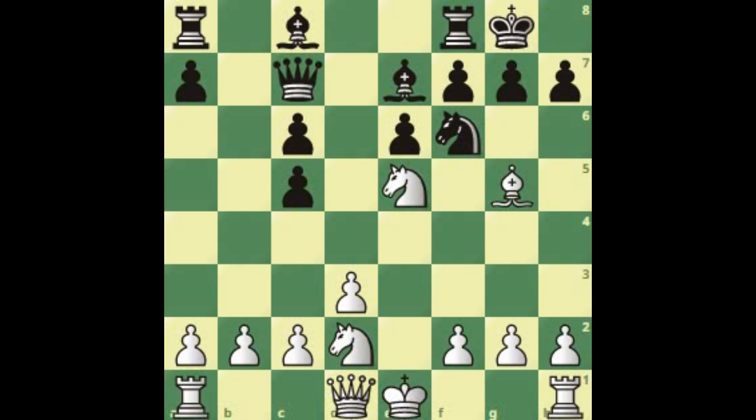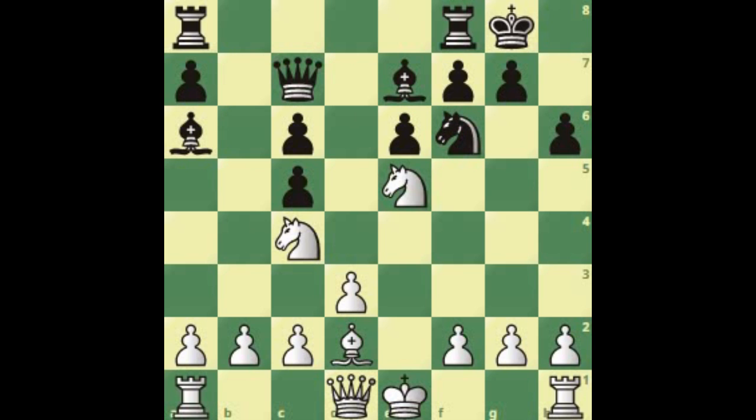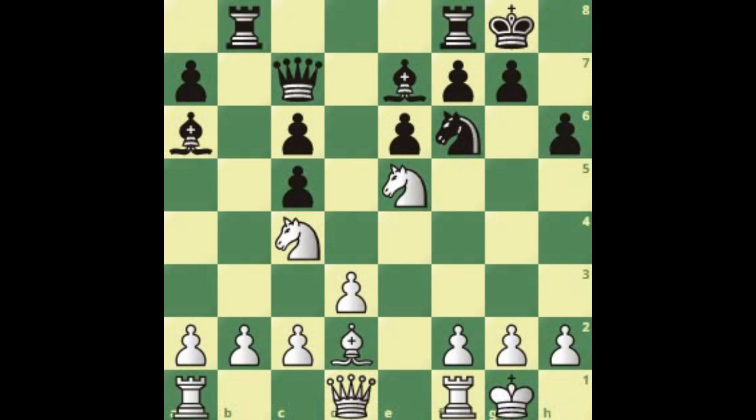After bishop e7, knight e5 attacks the pawn on c6. Queen to c7, knight c4. After h6 now, we have no reason to take — as we explained already. So bishop d2. Earlier we went through knight to d7. What happens after bishop to a6 now? Just an idea — there's not much difference. White can castle. And after rook b8, white continues with bishop to a5, attacking the queen.